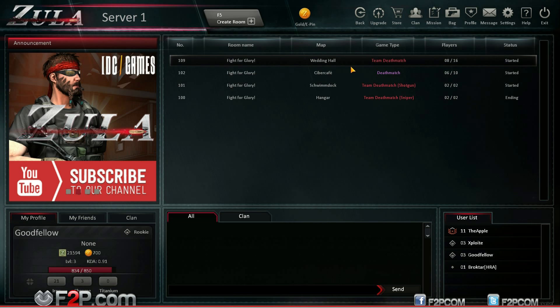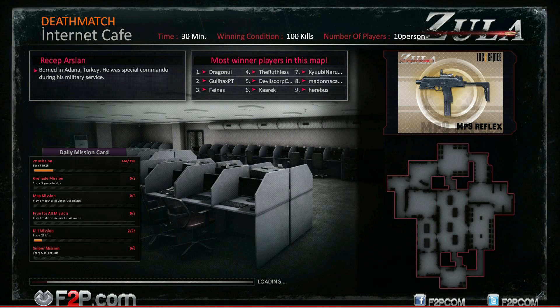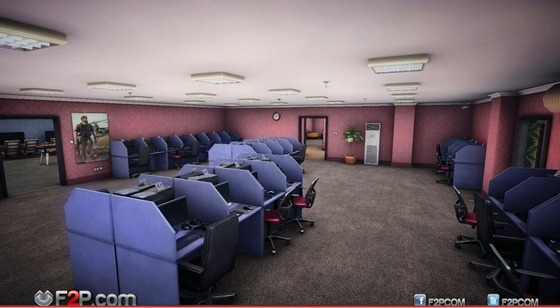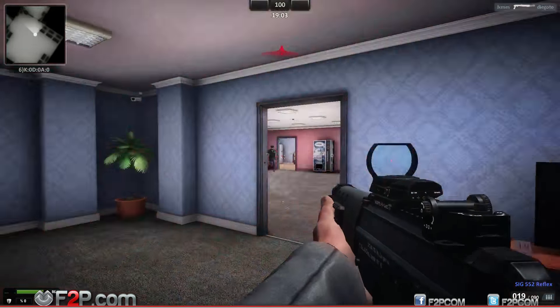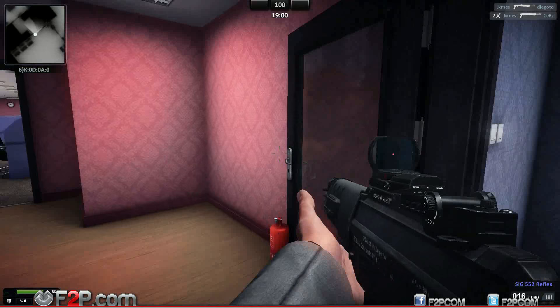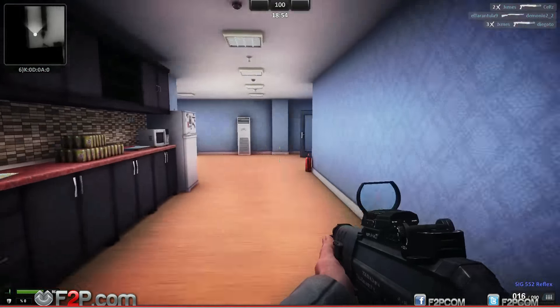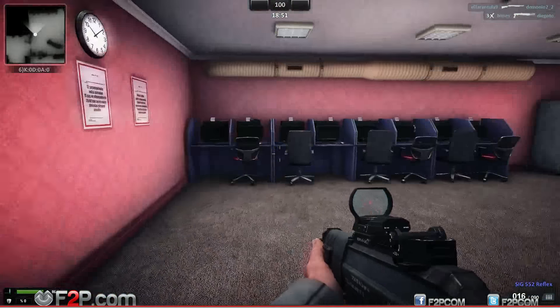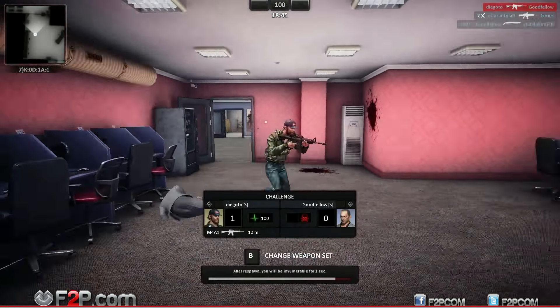There's not a lot of game modes — likely five. There are quite a lot of maps though, which is pretty good, and they are relatively detailed with a decent layout. I've not been on this Cyber Cafe map before. I'm going to try a shotgun — I've never used one before, and I've never seen anybody else using a shotgun either.